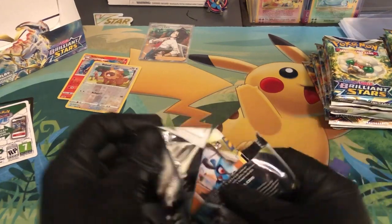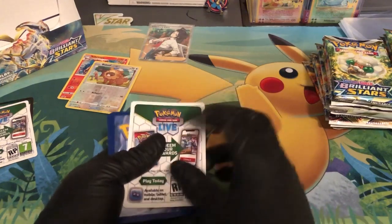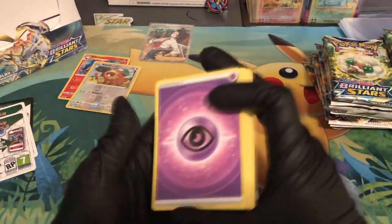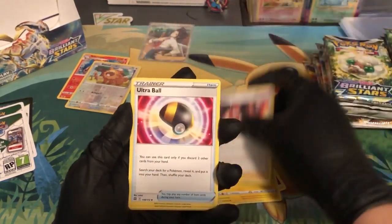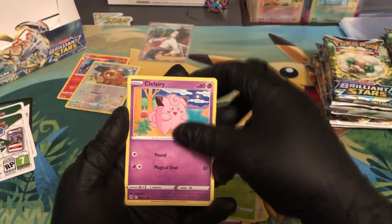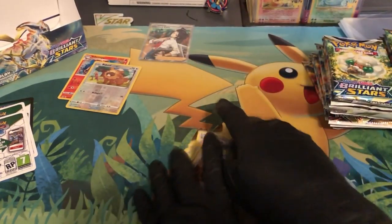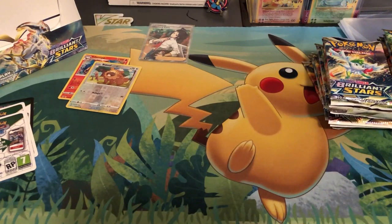Nice little pull — that's our trainer card. Report a hitter, let's go! We got Psychic energy, Pachirisu, Candice, Ultra Ball, Riolu, Starly, Snubbull, Carbink, Clefairy, Wormadam, and then Excavator.